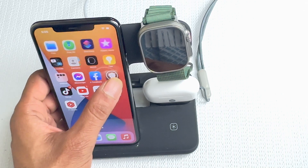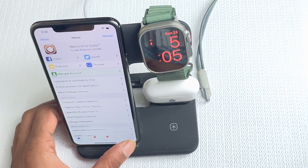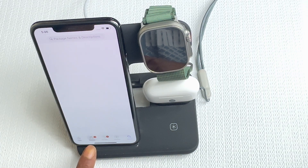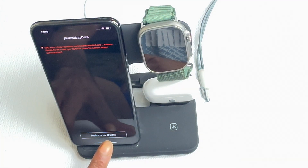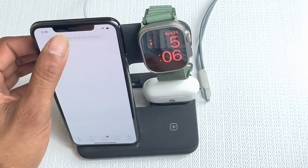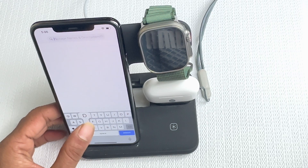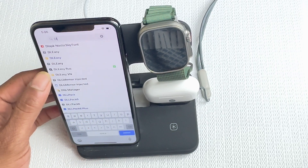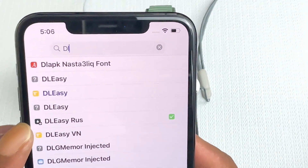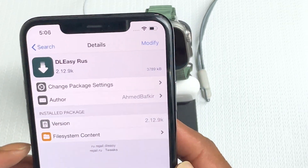Now for the next tweak, go back to the Cydia application. Let your Cydia load completely, hit Return to Cydia, then click on the search bar and type 'DL Easy' — D-O-D-L-E-A-S-Y. This is the tweak we are going to install: DL Easy.